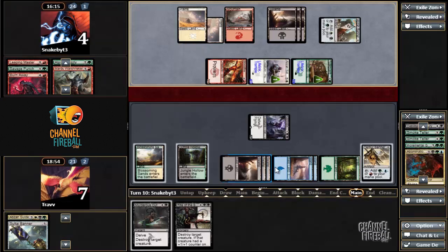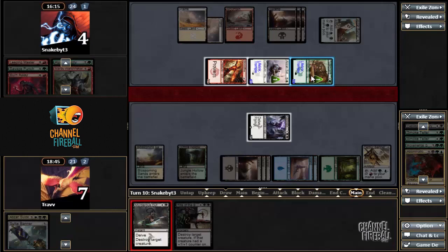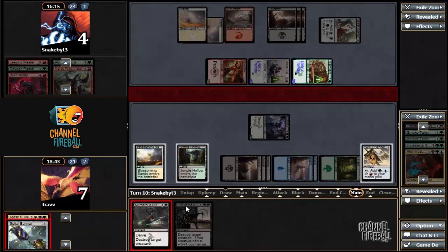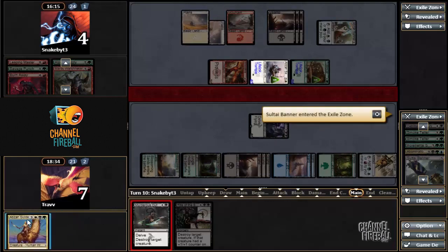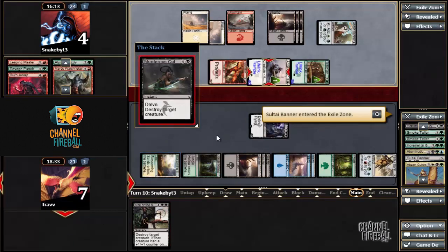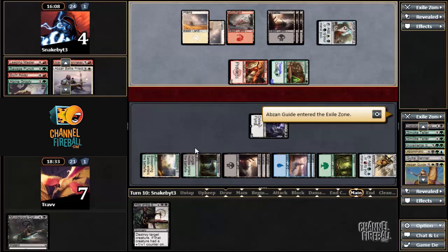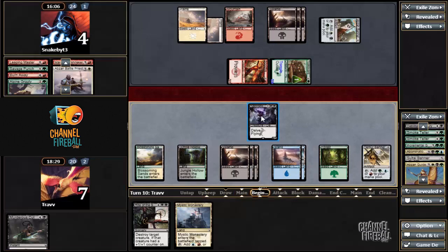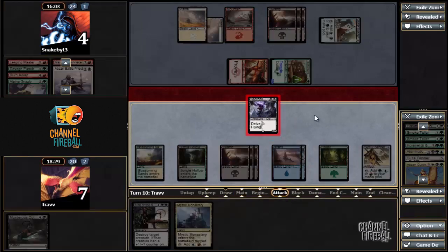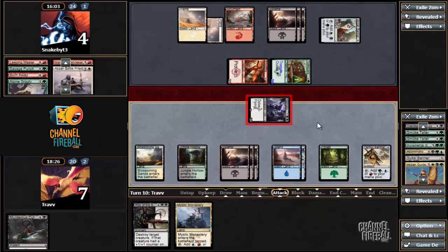Rite of the Serpent — nice. Get a 1-1. I guess I'm going to fire this off and kill the 4-3, and then we can Rite of the Serpent the other one, and we'll have mana to play whatever we draw. Just want to play this really safe, as safe as can be. Mystic Monastery — that can let us cycle our Tamir Banner. See if there's a kill shot waiting for us. Deflecting Palm — tension is high!